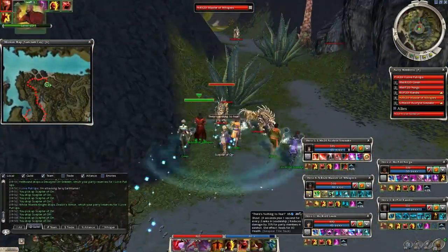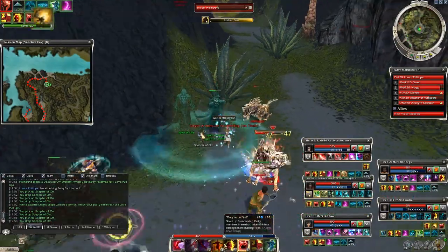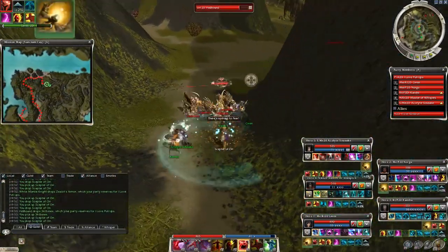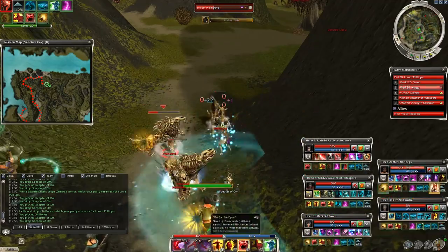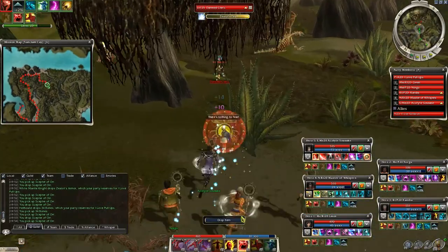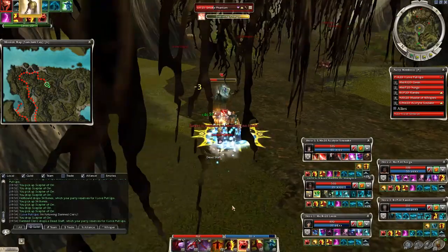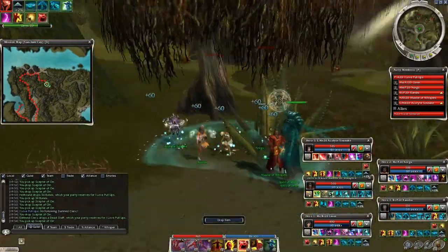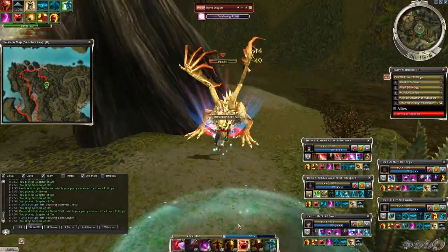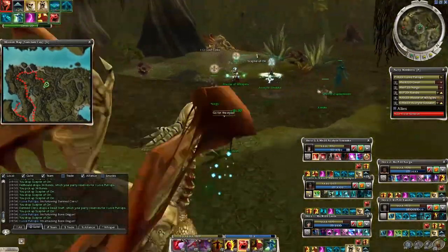Moving on, two groups of hellhounds — they have a ton of HP with Endure Pain — and after this we reach the swamp. Back in the day this used to be a tough place, especially the bone dragon group. Constant HP loss due to poison, interrupts from Choking Gas, hellhounds and rangers, spirit of Primal Echoes to prevent the use of res signets. Of course those days are long gone; in 2021 we can easily yolo through them.